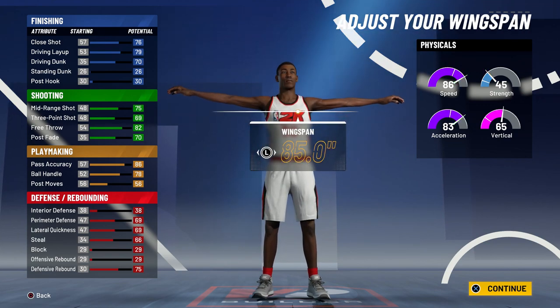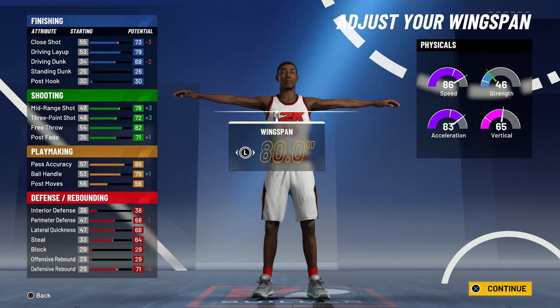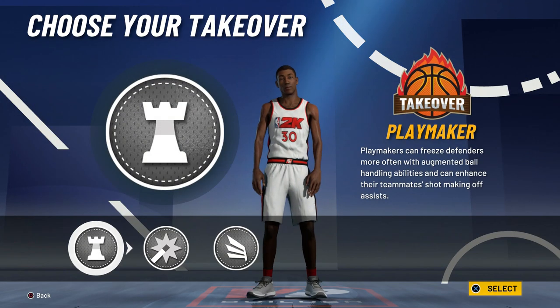For the wingspan, you actually do want to go minimum. I think this will make it the most likely LaMelo Ball build — it'll boost your ball control and it will also boost your shooting.